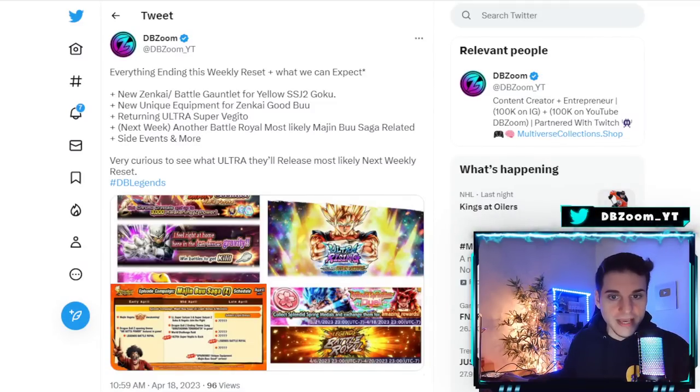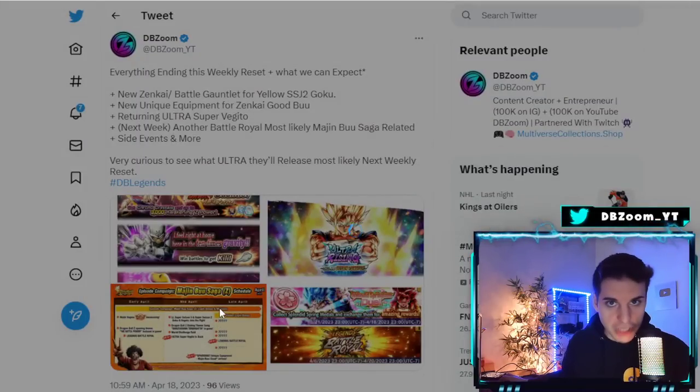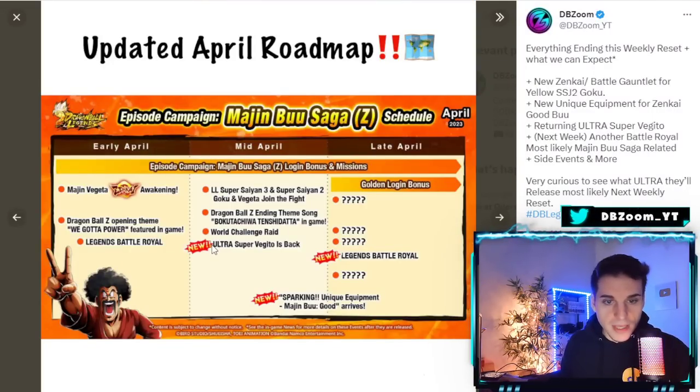First things first, we are going to be getting a brand new banner coming out tonight — none other than the return of Ultra Super Vegito. I highly recommend just skip out on this banner. I mean, I love Super Vegito, he is back in the Z tier or featured boost tier system so he's good, he's not a bad unit — it's just not the time to summon for him.